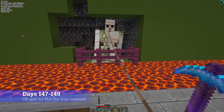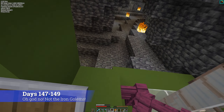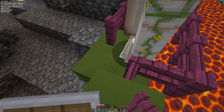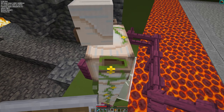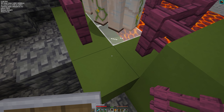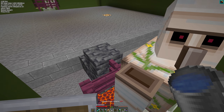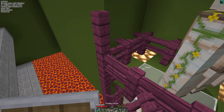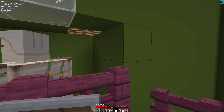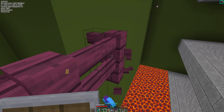Days 147 to 149 were spent working with the most deadly mob in all of Minecraft — the Iron Golem. Thankfully since these are ones I'm creating I'm pretty sure there is no way even I can die to them. I put them in their new homes to attract the slimes onto the magma blocks and then we have a fully functioning farm. I haven't done all the layers, but as long as the bottom layer is done I can come back to this when I can be bothered — read into that: never.